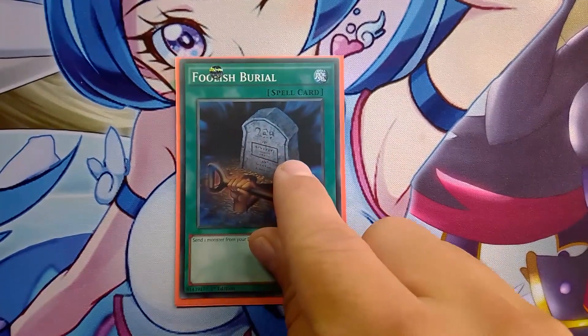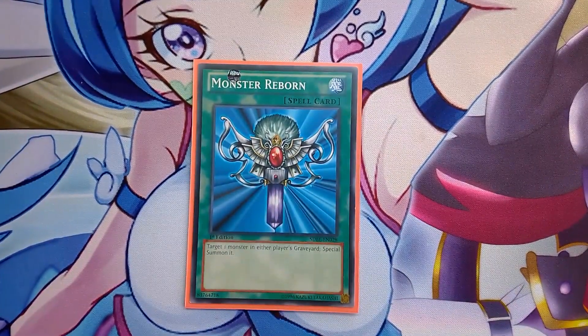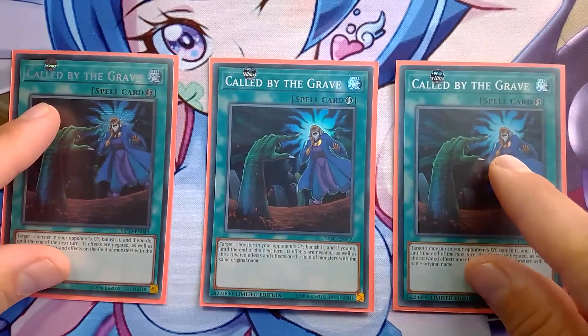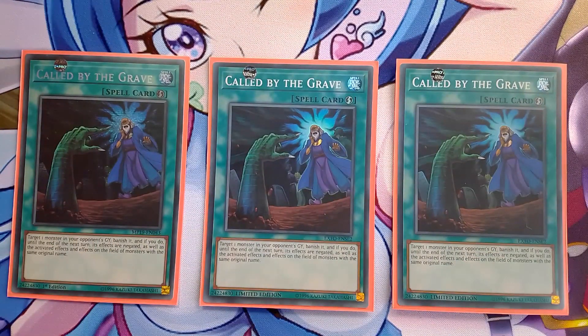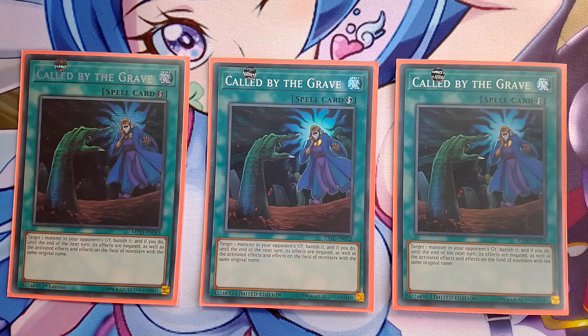One Foolish Burial because sometimes you don't open Mathematician or Draconet - with this you can send Carbonedon to bring Dino Wrestler from the deck as an extender. One Monster Reborn to get back into the game if your opponent disrupts your plays. One World Legacy Succession - that's the card you search with Miko. And one Called by the Grave because this is a combo deck and you need your plays to go through. The deck can sometimes play around Nibiru depending on whether your opponent waits to waste your resources or acts early - if early they'll likely stop your plays but you'll have resources for next turn; if late they risk you summoning Apollousa before they get the chance.